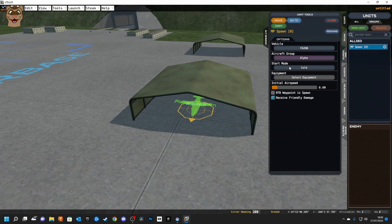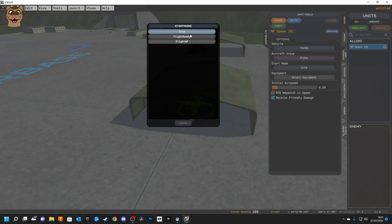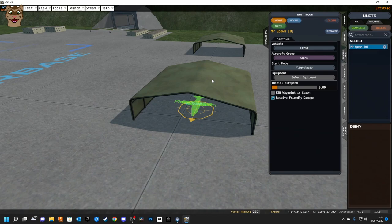In the unit tools box I can select the vehicle type — I'll set this to the FA-26. Assign a vehicle group — Alpha. Start mode: Cold means everything off, Flight Ready means it's all on and ready to go, Flight AP is flight autopilot for a vehicle that should already be flying. For testing I recommend setting Alpha 1-1 as Flight Ready so you don't have to turn everything on every time you test. Everyone else I'll set to Cold.